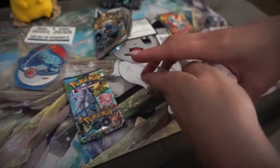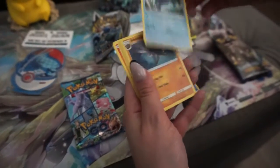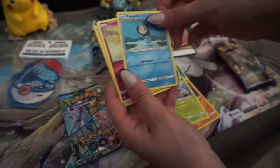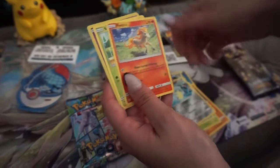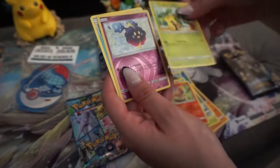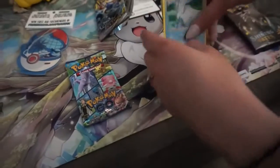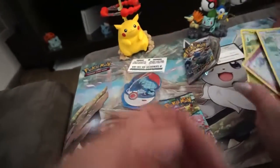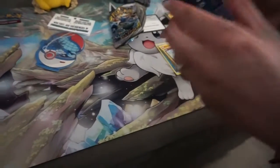Let's see if we can get a nice holo — probably the V-Max card. That's Sirfetch'd and Swanna. I think the last card was a good one — yeah, this one.